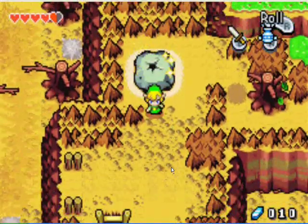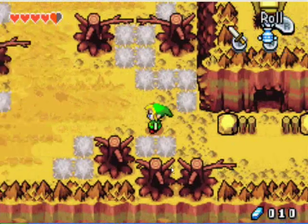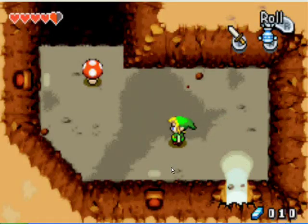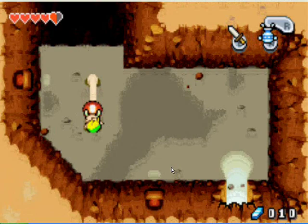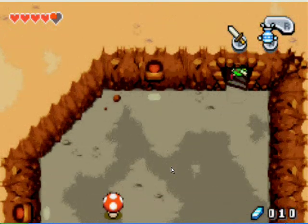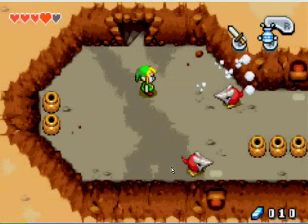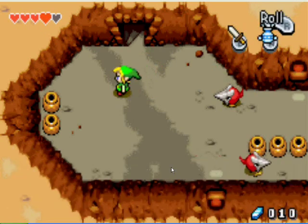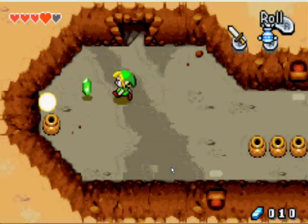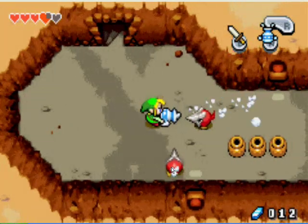You can grow big again and then go out the way you came, or jump down the side — whichever is easier. Now we want to go through that cave from earlier. Just use the mushrooms to get through. Go upstairs and there will be these new enemies with masks on them — use the gust jar to pull their masks off. Just suck their masks up and then kill what's left.